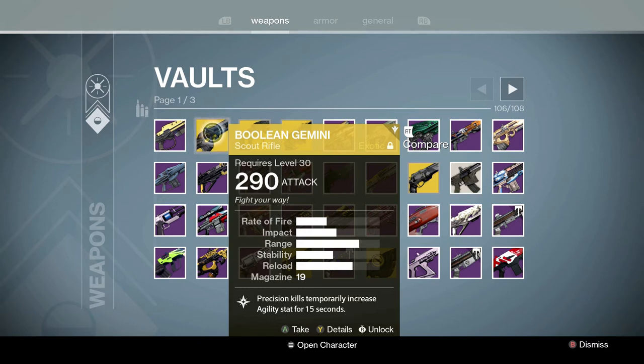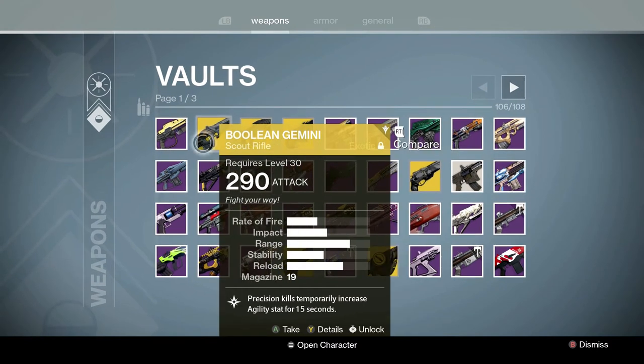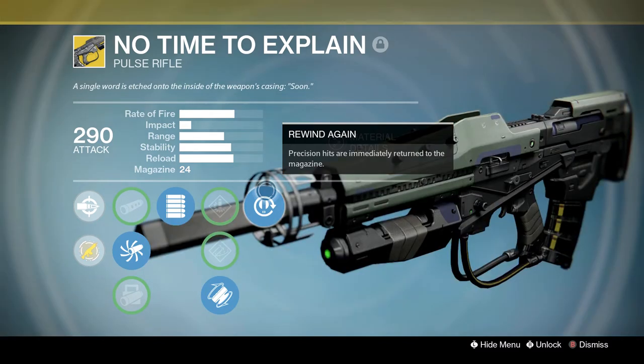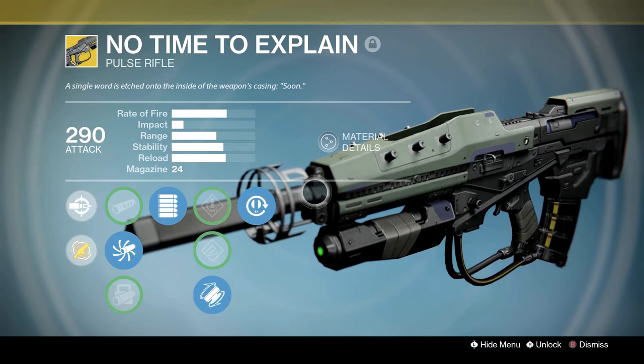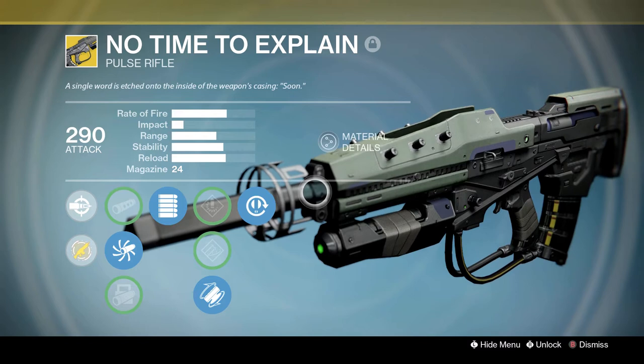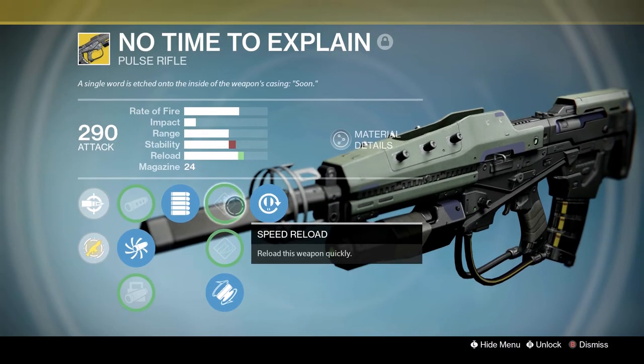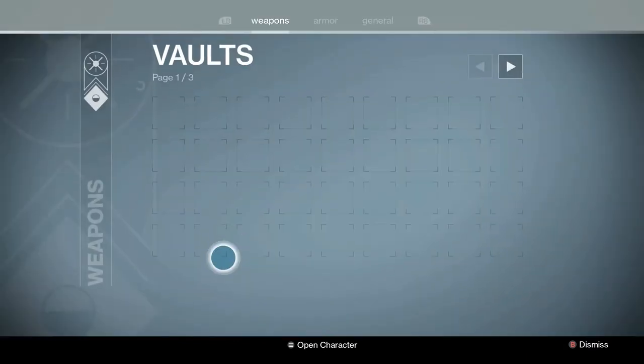The Fate of All Fools — it ended up turning into the Jade Rabbit, which I'm a little disappointed about. The perk on the Jade Rabbit is called Fate of All Fools, so you know that gun's never coming back. There was one guy in all of Destiny who has the actual Fate of All Fools — not the Jade Rabbit. One person has that gun. It's just insane. The exotic version: precision hits are immediately returned to the magazine. I always wonder if this gun would be brought back to D2 — I feel like it would fit really well.